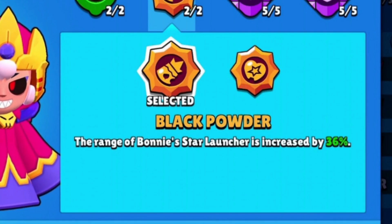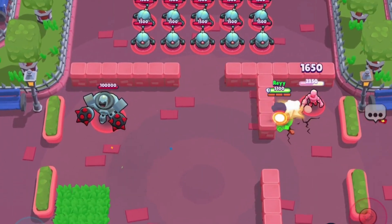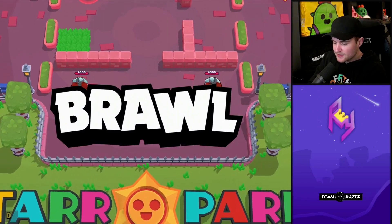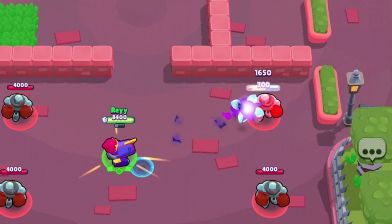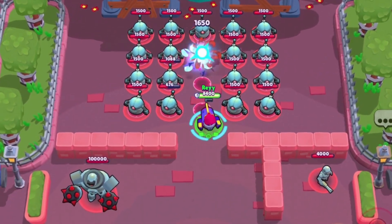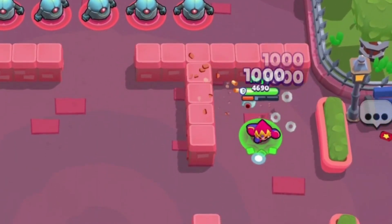For star powers, the first is Black Powder: the range of Bonnie's star launcher is increased by 36%, giving you longer range on your super dash. The second star power is Wisdom Tooth: Loose Tooth shatters on hit, dealing 25 extra damage to nearby enemies. Loose Tooth is the name for Clyde's basic attacks — when you shoot in cannon form it bursts into four separate shots dealing around 412 damage each, with a little stun-like effect.